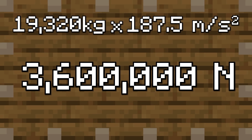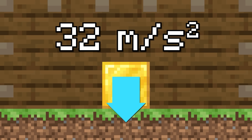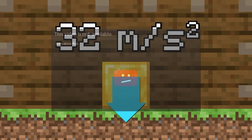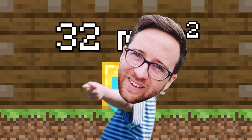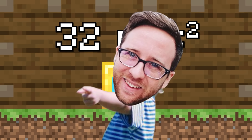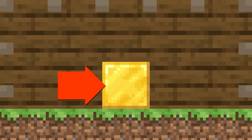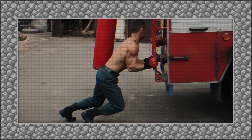All we have to do is multiply them together to get 3.6 million newtons of pushing force. Well, almost — that's just the force from acceleration, but it's not the only force we have to worry about. The block of gold is sitting on the ground and it's being pulled down by gravity. Minecraft's gravity is 32 meters per second squared. In order to push something that's resting on a surface with gravity, you have to overcome its static friction forces — the friction force that's keeping it in the same place. This is why, if you try to push something that's not bolted to the ground, it doesn't always move.